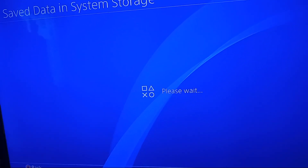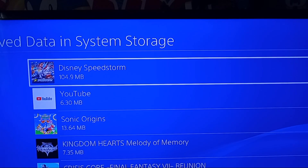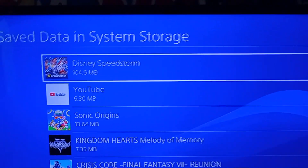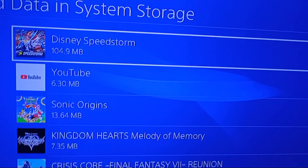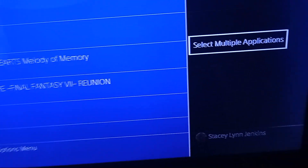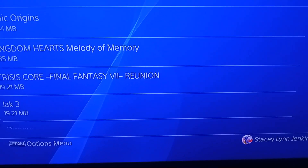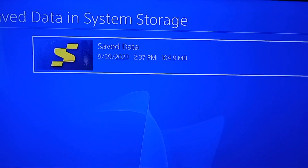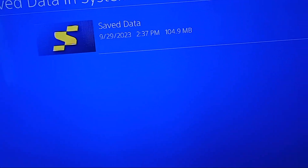You select the Speedstorm save data, click your Options, and it will give you the option to Delete. Select Speedstorm, click Options, then go to Delete.